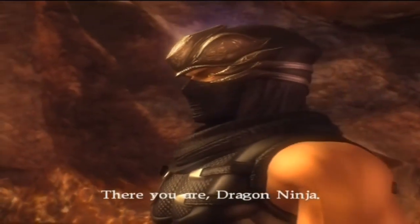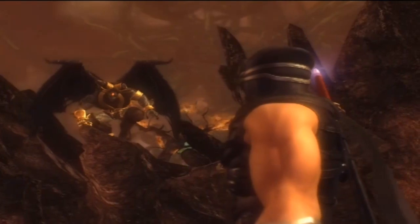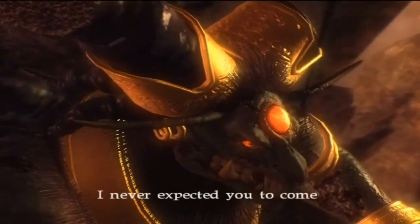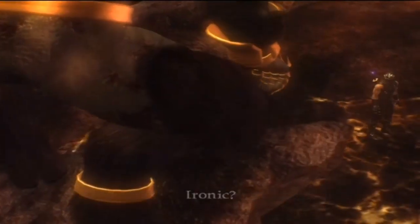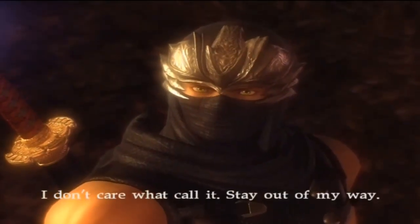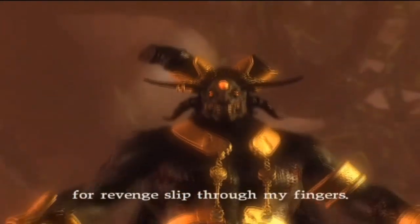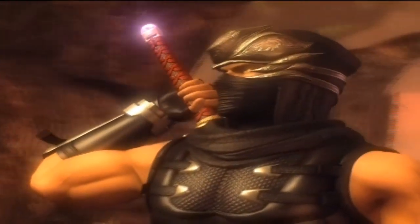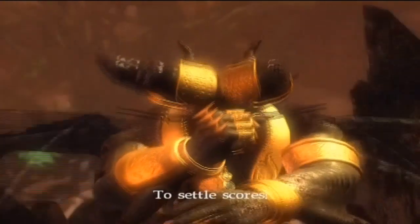Time for the cutscene. 'There you are, dragon ninja. What big eyes you have.' Now this is ironic — 'I never expected you to come to the underworld of your own free will.' He's still mad at Ryu, even after the ass-kicking we gave him with Rachel. He's still mad at Ryu. 'Time has come to settle scores.'